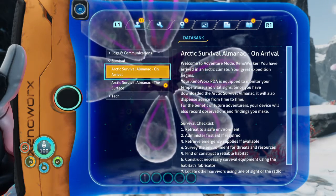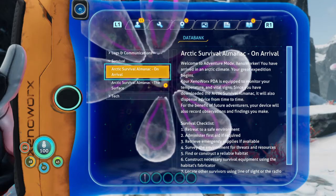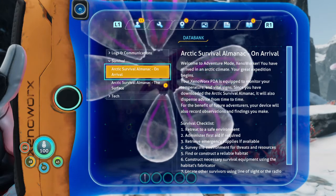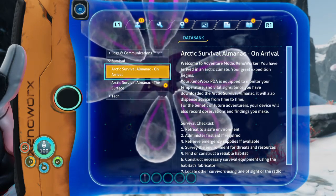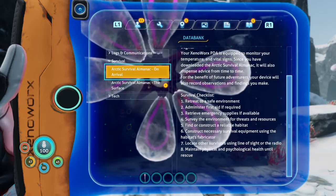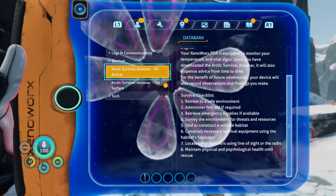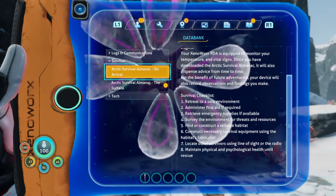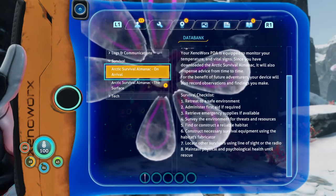Arctic Survival Almanac — on arrival, welcome to Adventure Mode, XenoWorker. You have arrived in an Arctic climate. Your XenoWorks PDA is equipped to monitor your temperature and vital signs. It will also dispense advice and record observations. Survival checklist: retreat to a safe environment, administer first aid, retrieve emergency supplies, survive, survey the environment for threats and resources, find or construct a reliable habitat, construct necessary survival equipment using the habitat's fabricator, locate other survivors, and maintain physical and psychological health until rescue.